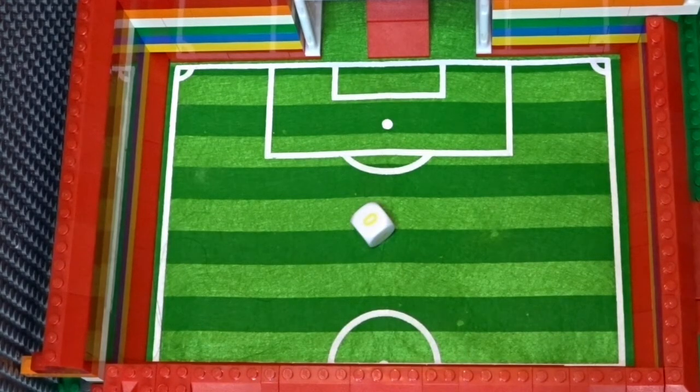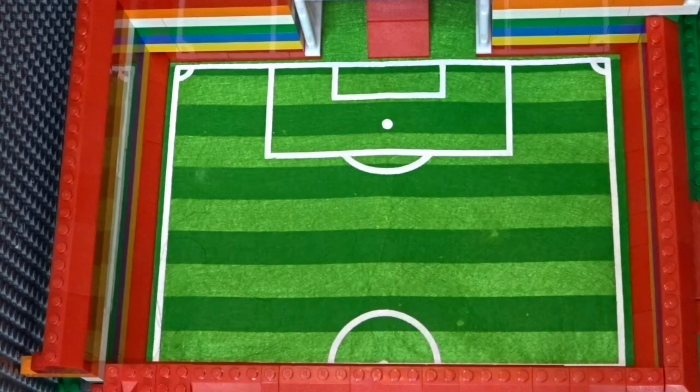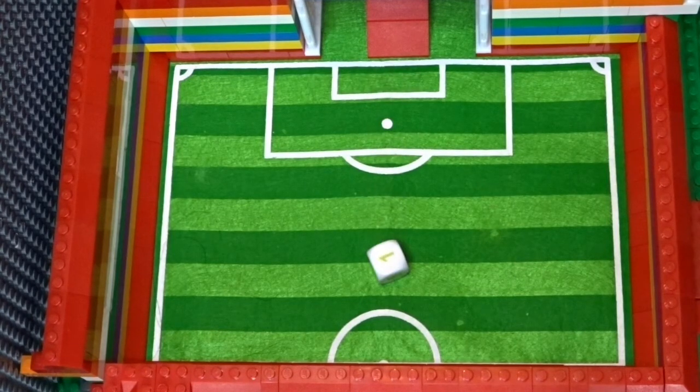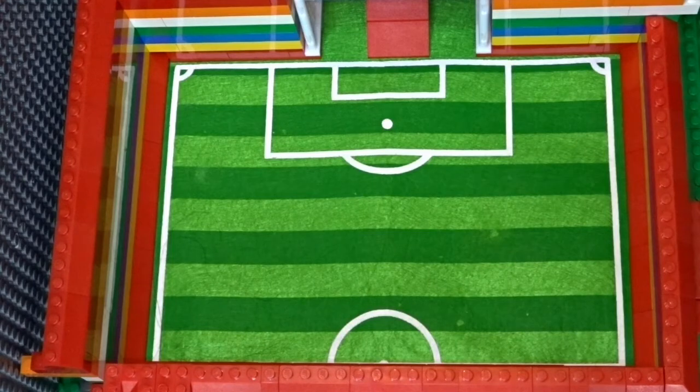It's nil-nil, we're going to extra time. Liverpool fail to score in extra time. Stockport County can they do it? This would be one of the biggest FA Cup upsets ever. No — we've gone to penalties. Liverpool rolling the green die, they score one penalty. Stockport County need to match that — no, they fail to score. Having held Liverpool to just one penalty, Stockport County failed to score themselves and are out of the FA Cup. Liverpool move on.